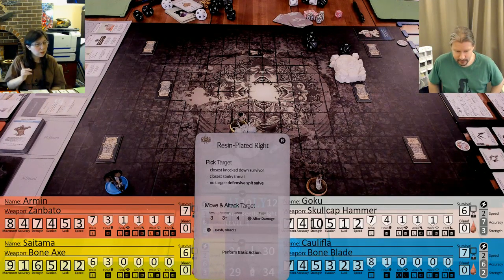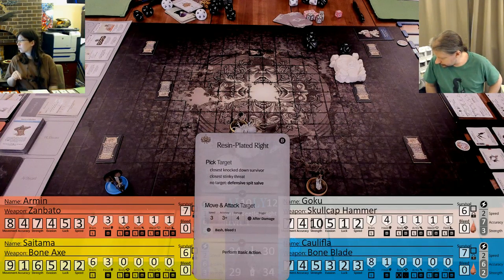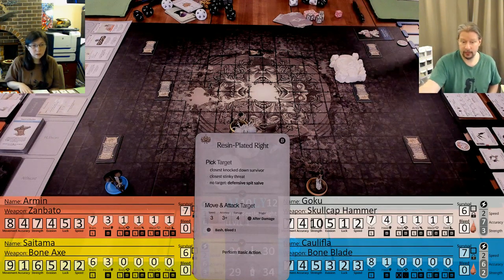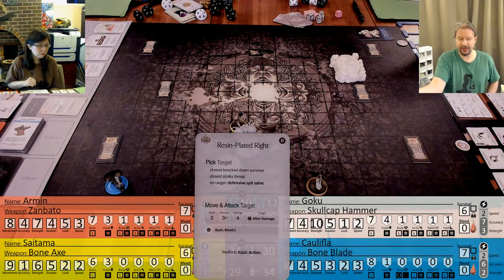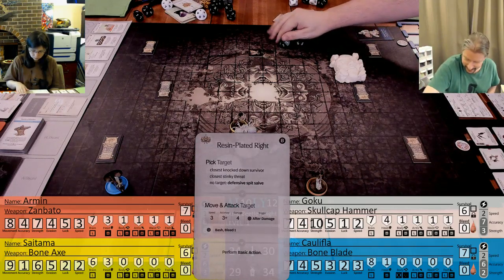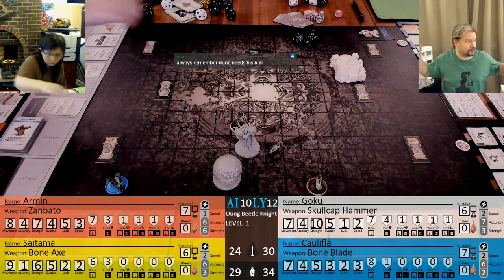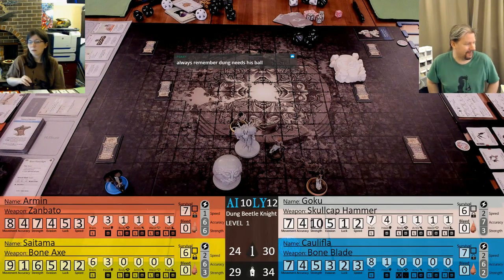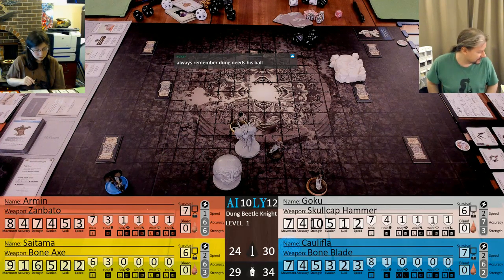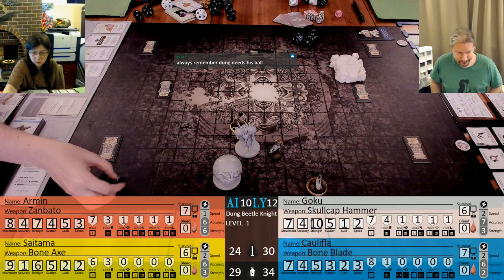Now he attacks Saitama. I have five evasion - that is eight plus, same as Goku. No hits - I'm rolling good today. And that's it for his first attack. The dung beetle needs his ball, and he's next to the ball right now. Because we have fist and tooth mastery, you can stand up.